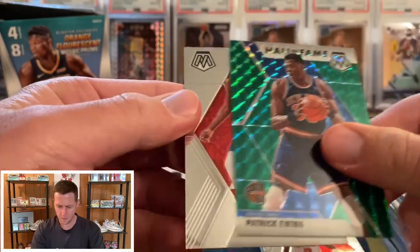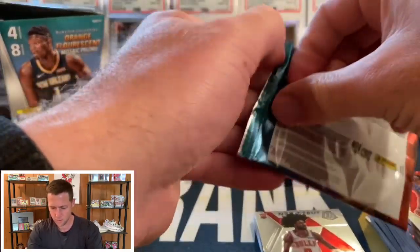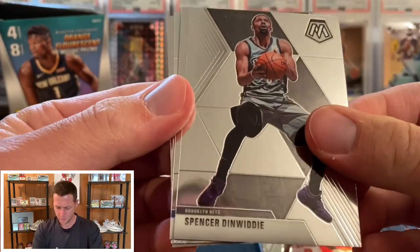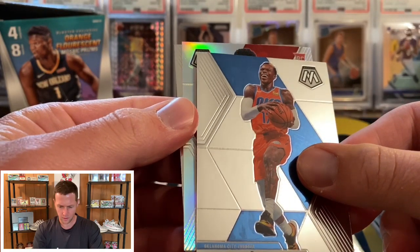We have Tim Hardaway Jr., Brook Lopez green, Patrick Ewing, and a Terrence Mann. And I think we have — yep — we have a silver: Spencer Dinwiddie, Dennis Schroeder silver.